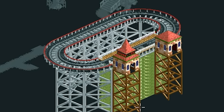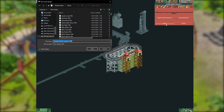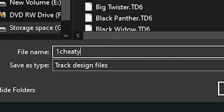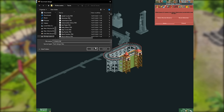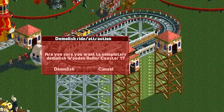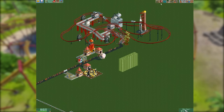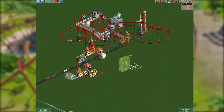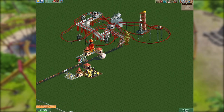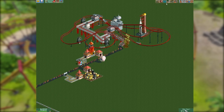In all future iterations this ride will be placed down with the swamp goo included. Let's call it 'One Cheaty Ride.' Now that we have it saved, we simply demolish it and get our money back. It actually keeps the swamp goo around — we'll tidy that up. After deleting the swamp goo we're at just under five thousand pounds.